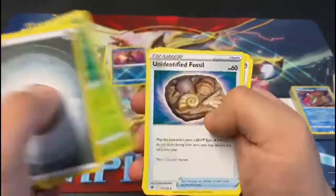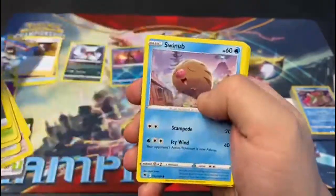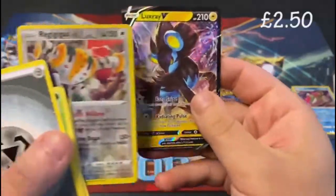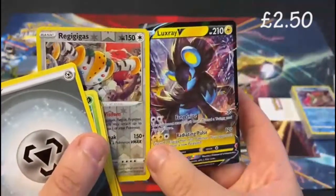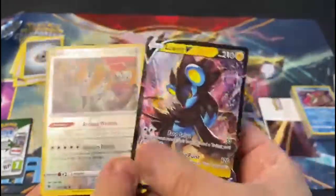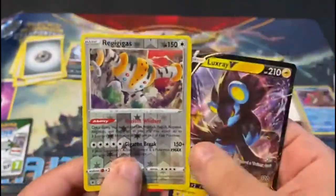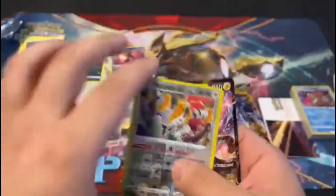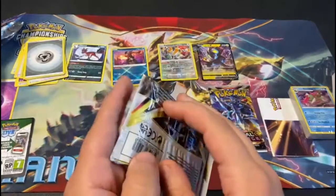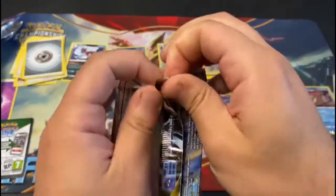For the other packs you could get a character raider. The character raiders look great. Here we go — Reggie Gigas. And oh, a V — a freakin' Luxray V. The full arts look great. Look at that. And Reggie Gigas is — I mean, it's a Reggie Gigas. It's fine. And we're looking for some V-Stars. V-Stars and Alt-Arts.